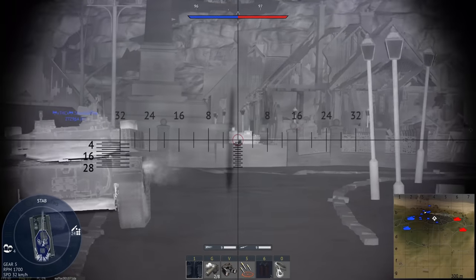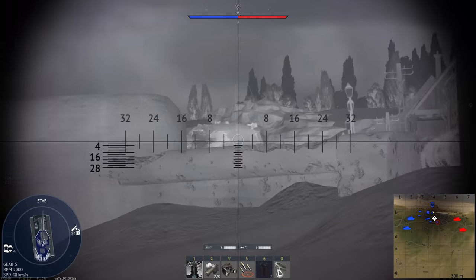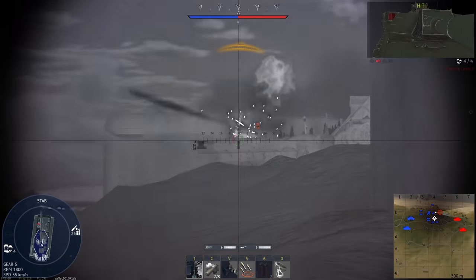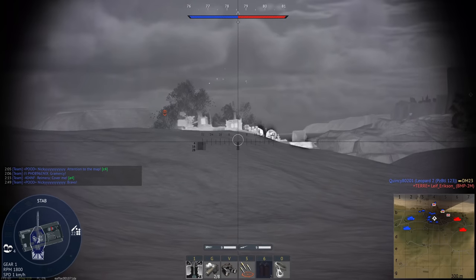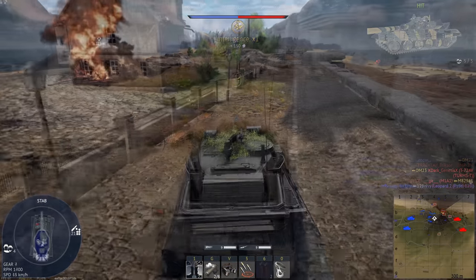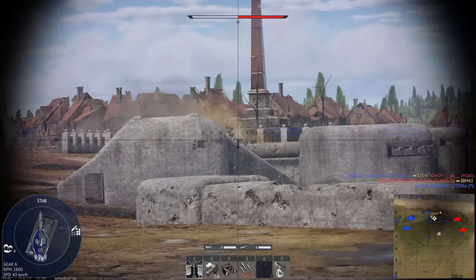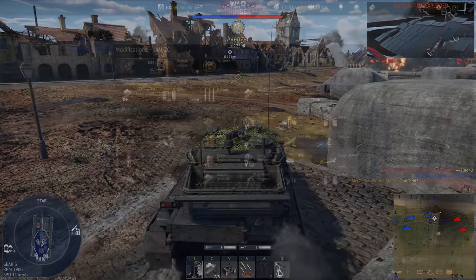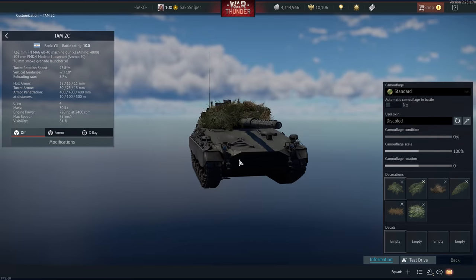We then have the TAM 2C, an improvement of the original TAM at 8.7. Despite going up in battle rating by 1.3, we have very little improvement in my opinion. We have the same chassis and survivability, we do get better thermal imaging — now up to 2nd or 3rd gen thermals — and we also have DM-63 for our 105mm gun. While this gives the TAM 2C much better gun handling and penetration, the tank is still slower than a lot of other light tanks. It's less of a light tank and more of a tank destroyer playstyle.